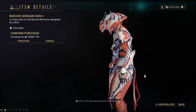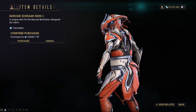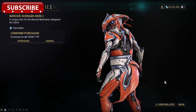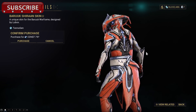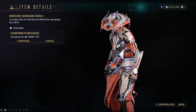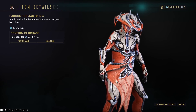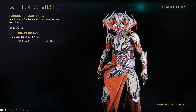First, we have a new Baruuk skin. With some good fashion frame, this can look pretty cool. I myself don't really care for the orange just because you guys know I like blue, but I like orange on Protea. So it's a good skin. I personally never buy TennoGen skins because I am a poor boy and skins are hella expensive because Steam. But maybe one day I'll sell all my CSGO guns again and buy all the skins. This one is definitely pretty cool.